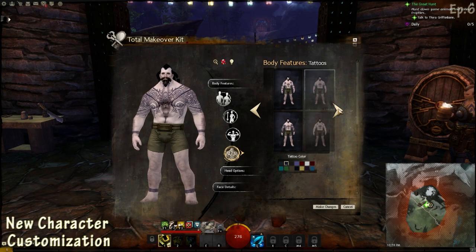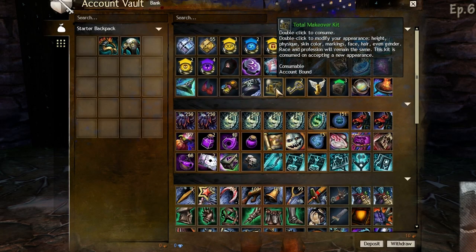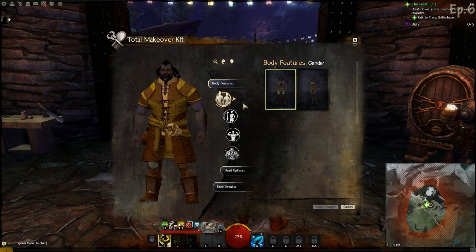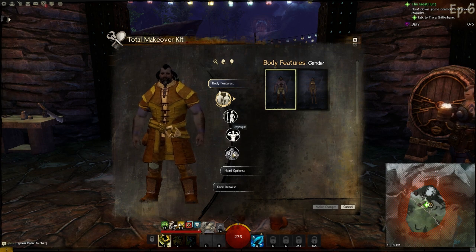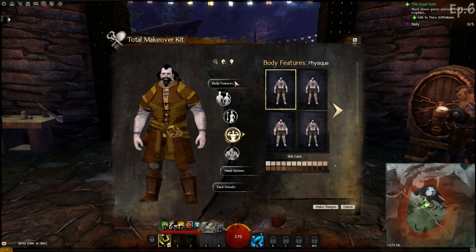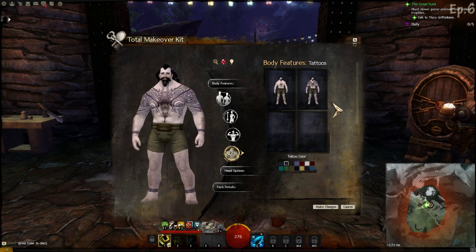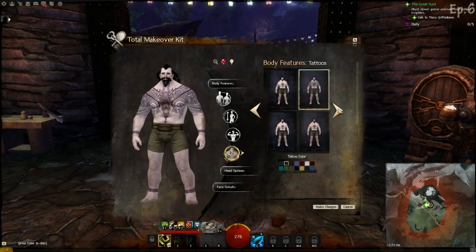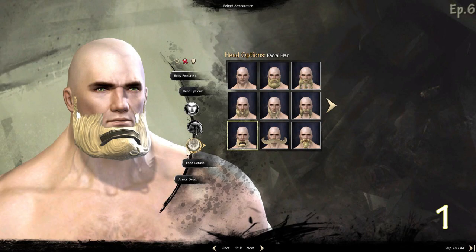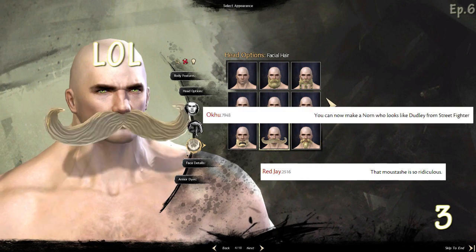First things first, we're going to talk about the new customization features for characters. Keep in mind that you can only use these with the makeover kit, because it gives you extra features that ArenaNet implemented in the game. You can start making your characters look more different and unique with the new stashes they implemented for the Norns — there are three of them.